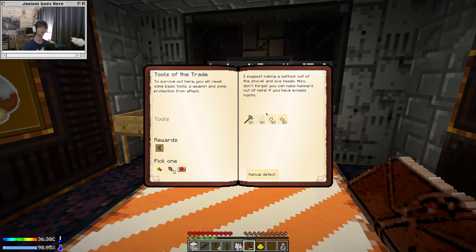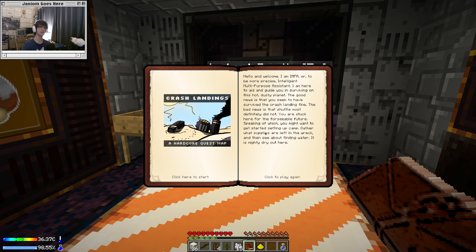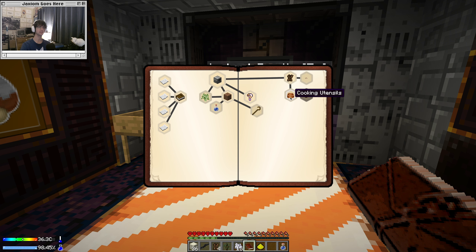We can make them out of bones or stone, and I do know how to make stones from the dust. Zombie jerky on its own probably isn't good enough. Eating worms — don't forget you can craft a frying pan out of bones. The silkworms come from hitting leaves with a crook. Right-click the ground with your frying pan and drop worms and fuel of some sort. I guess we're going to need to kill skeletons, but I really don't want to go outside.